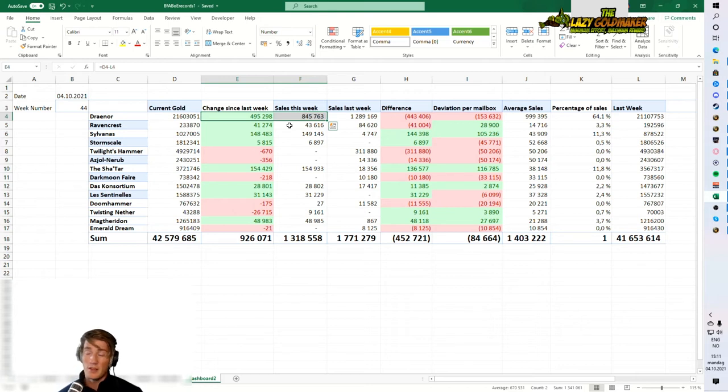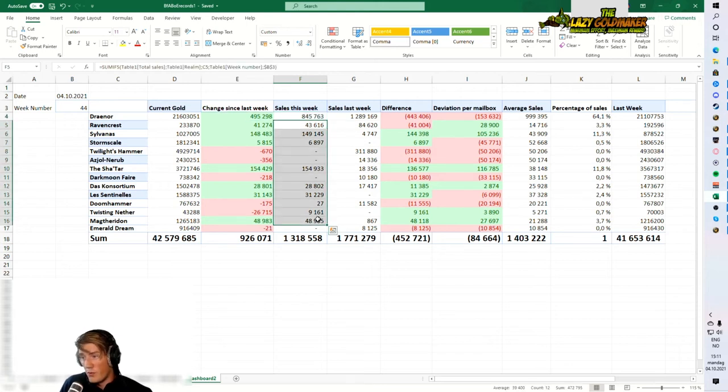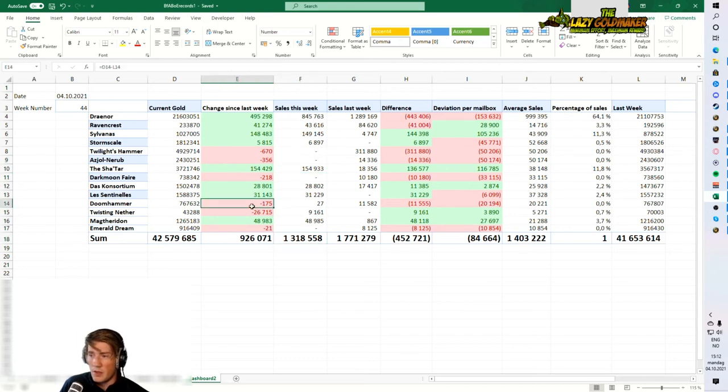Gold-wise I'm quite happy considering my reduced effort on Draenor. I got in two or three repost sessions on my other realms, which is why I got almost 500K in sales on my off-realms - fantastic. I also finally invested in some materials on Twisting Nether, and that's already started driving more sales. I probably want to spend more gold on Ravencrest as well to bring the auction house value up. Overall very happy about how this week went - thanks for watching, hopefully you're enjoying the series, see you on the next episode!